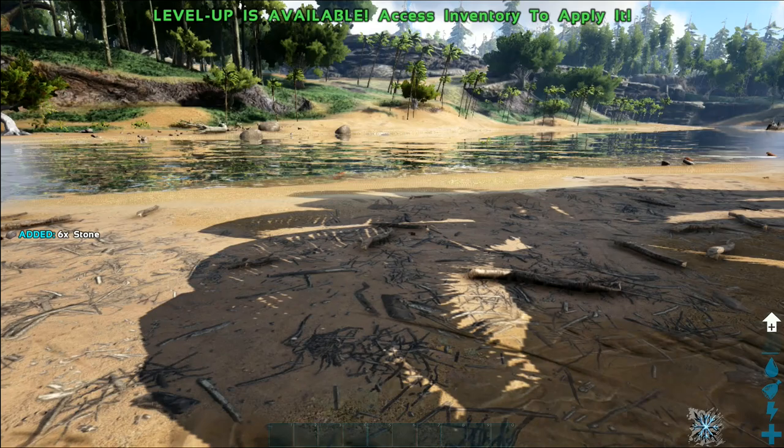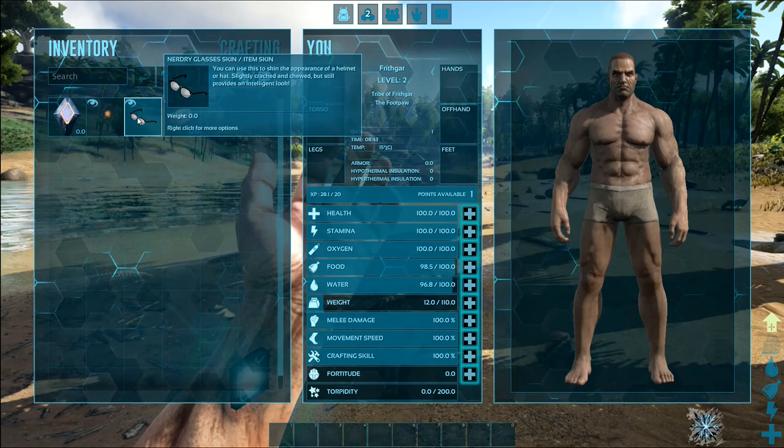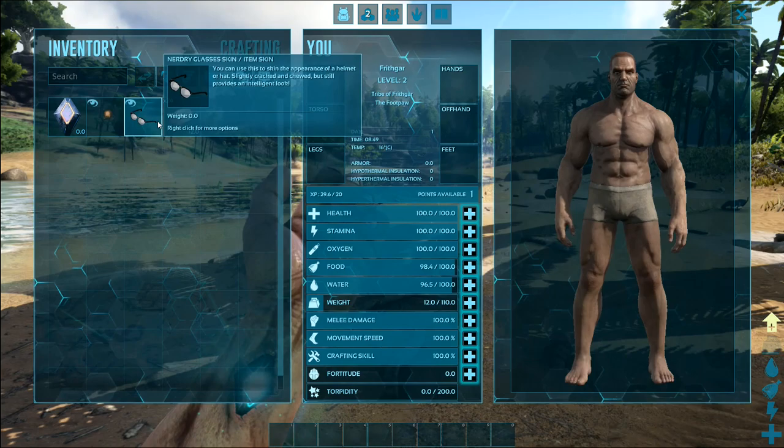It seems like the XP rate is really high — it might actually be a little bit too high. I don't want to press Tab; press I for inventory. I got glasses — I don't know why, it was a thing I got quite some time ago. It provides an intelligent look — it's a skin for the appearance of a helmet or hat.